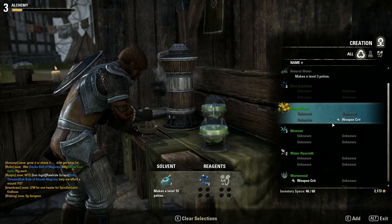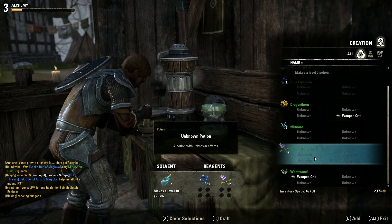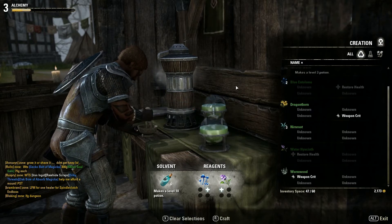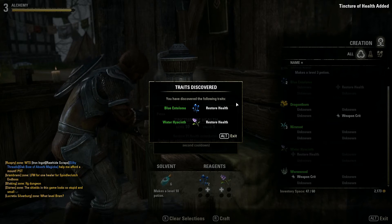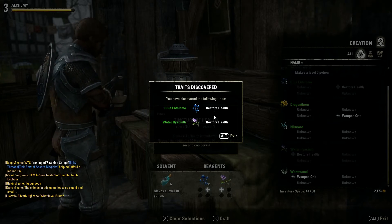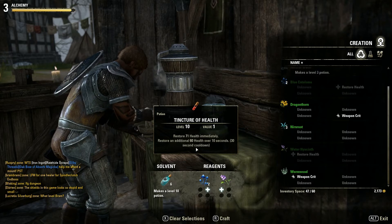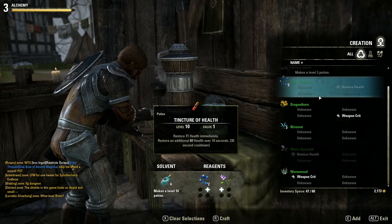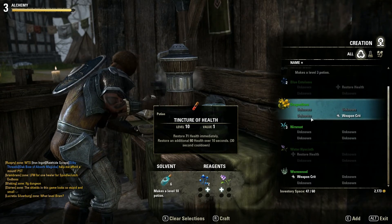I'll try two different reagents. I crafted it and discovered their traits — both give healing. You can combine reagents in different ways, and eventually you'll discover all the traits, or you can look up a guide online — somebody's probably going to make one. That's generally how alchemy works.